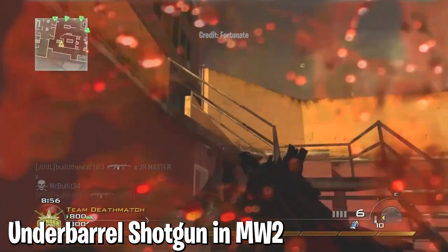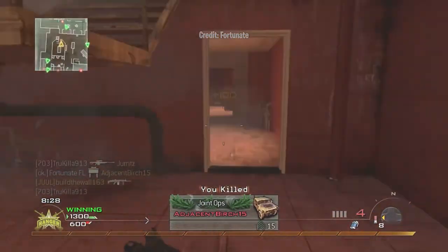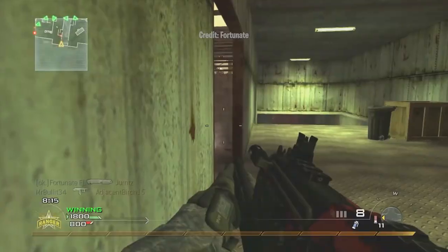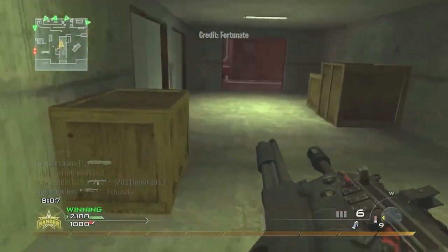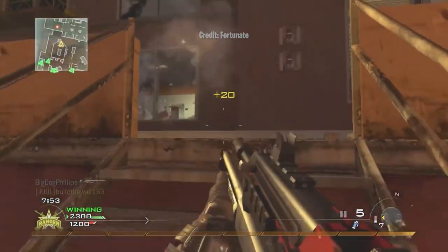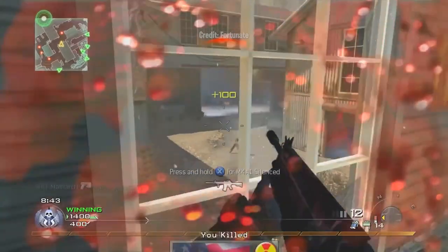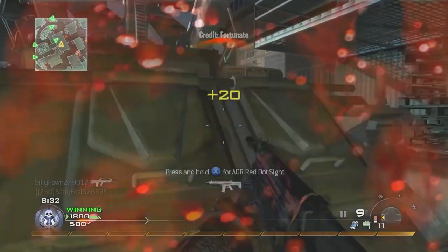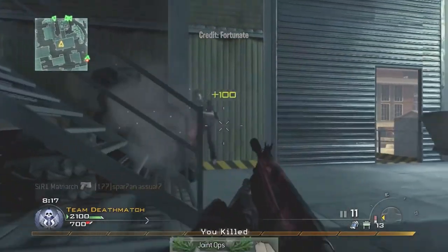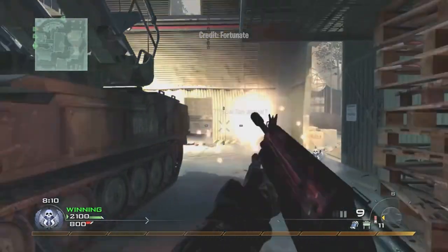At number 6: the Underbarrel Shotgun in Modern Warfare 2 from 2009. Picture it — you leveled up your AK-47 to unlock the underbarrel shotgun, threw it on, tried it out, and then immediately took it back off. The underbarrel shotgun was popular in MW3 and had a following in Black Ops 1, but in MW2 it was useless. The damage was super low, the range was high meaning you'd get constant hit markers, and one-shot kills were rare. Plus, shotguns were secondaries in MW2 — why waste an attachment slot on a lackluster underbarrel when you could just use the SPAS-12 or Model 1887 as your secondary?